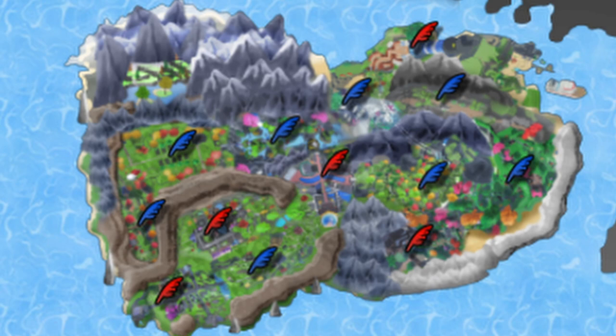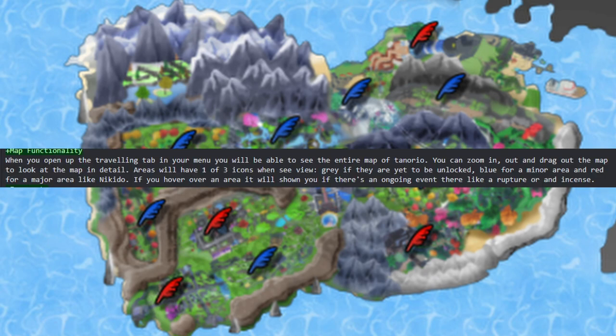As for the functionality of the actual map, you will be able to open it up in your travelling tab and look at the map in detail, zoom in and out of places, and so on. Areas will have one of three icons depending on whether you've visited them: grey if they're yet to be unlocked, blue for a minor area, and red for a major area — for example, like a big city. If you hover over an area, it will show you if there's an ongoing event there, like a rupture or incense.